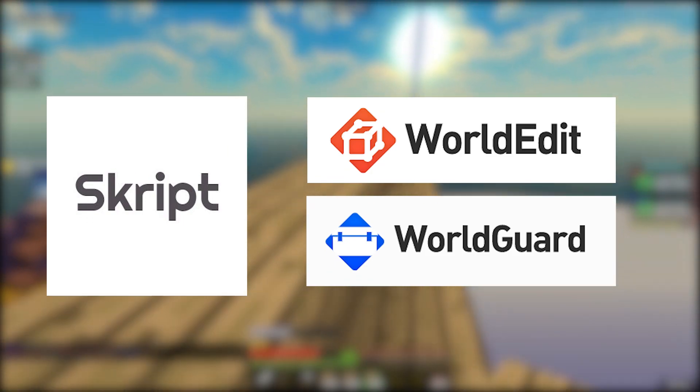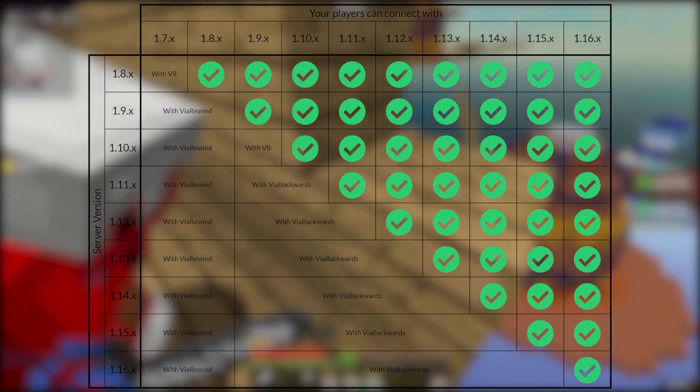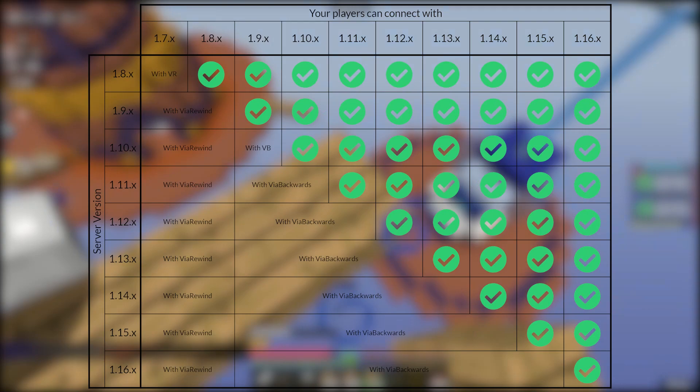Now we need to install the basic plugins for your server, such as Skript, add-ons if needed, WorldGuard and WorldEdit. That's it. You don't really need anything else. However, if you have more plugin slots, you can install ViaVersion, ViaRewind and ViaBackwards, as some people will be on 1.8 or 1.12. The rest of the plugins is up to you.